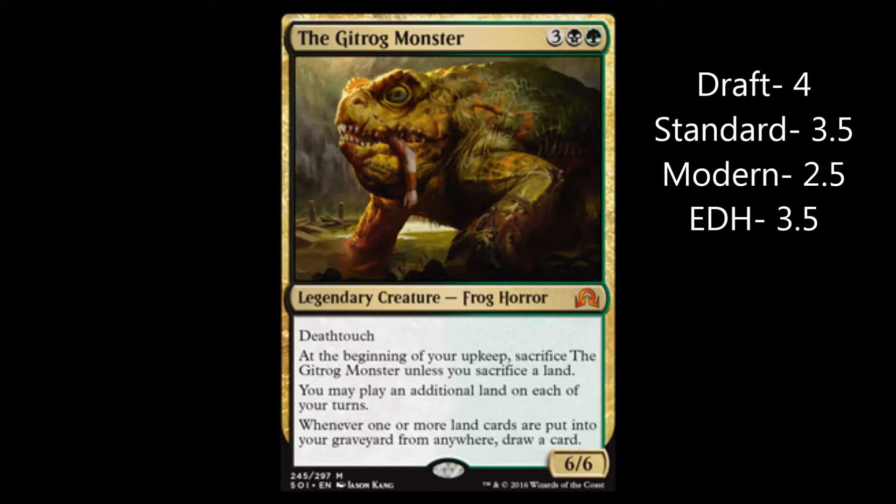For Modern, I'm going to have to say a 2.5. It's big. You could probably abuse it with Azusa, like I said, but I don't see it. Abusing land drops every turn is real tough because there's always going to be a limit, and you can only bump that limit up a little bit here and there — you can't make it permanently go way up.